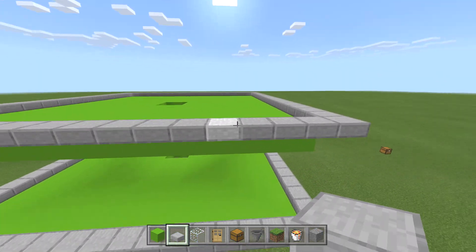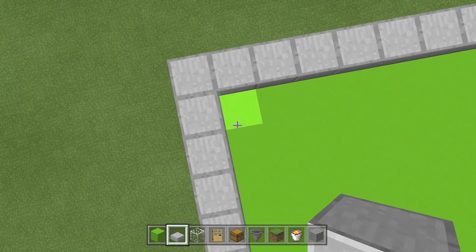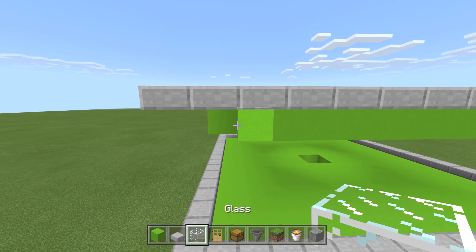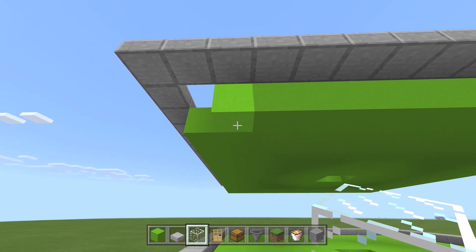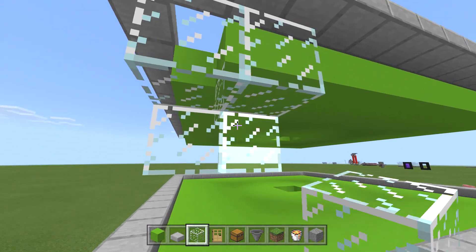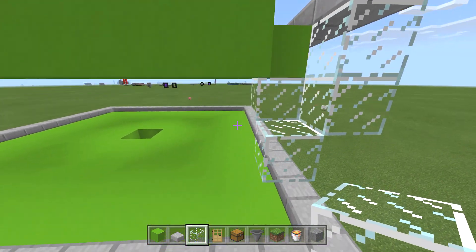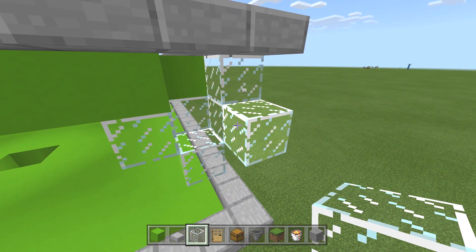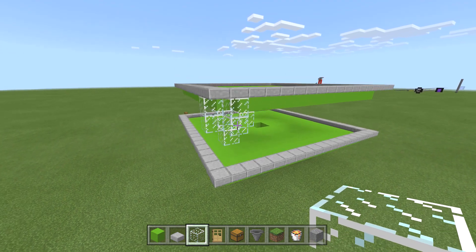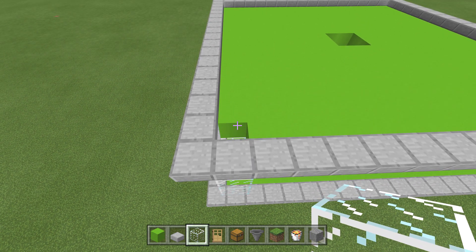Now that we have our rim of half slabs all around, let's set up the villager area. In one of the corners, two away from the side, we build the enclosure — bop, bop, drop — and fill in the corner. Fill it in with glass; you can use solid blocks if you prefer.